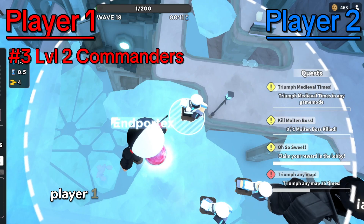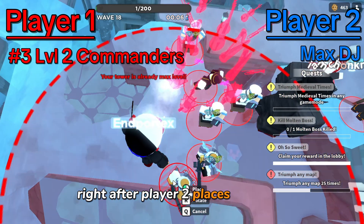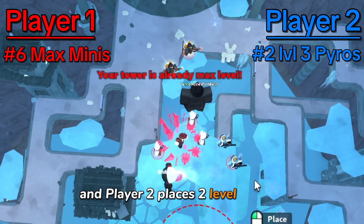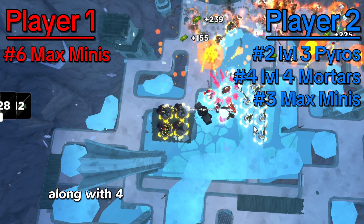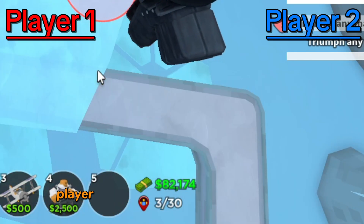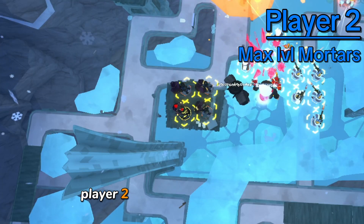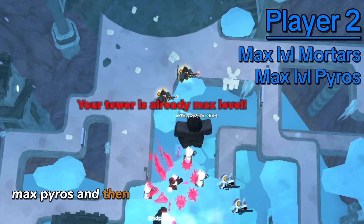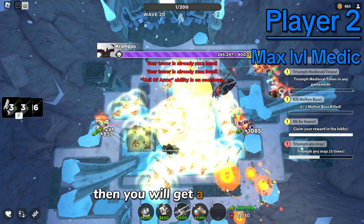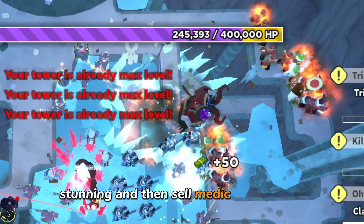Now we're on to the final map. Player one will place three level two commanders and keep chaining them right after player two places a max DJ. Player one now places six max minis, and player two places two level three pyros along with four level four mortars and three max minis. Once you've spent your money, player one saves up for one max commander then spams max minis for the rest of the game. Player two saves up for max mortars, max pyros, and then spams max minis until the final wave, when you will get a max medic.